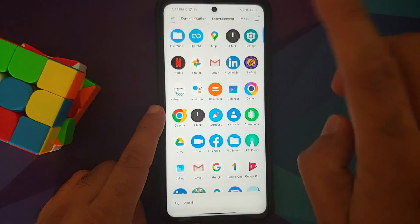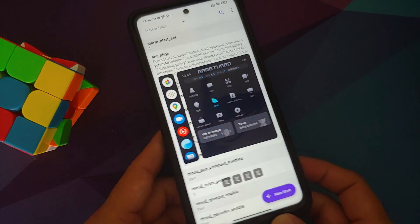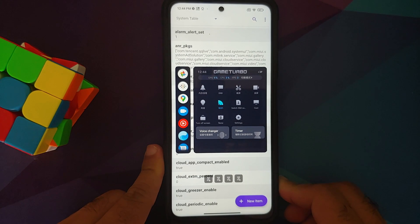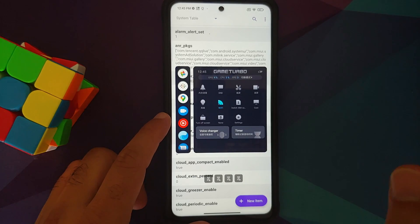For starters you get something called Game Turbo. At the time of recording this video I am running Game Turbo 4.0, which has been released only in China for now and it might come with MIUI 13, but you can install this on MIUI 12 and MIUI 12.5 without having to root your device. The video for that can be found in the description of this video. So first of all let us look at the features of Game Turbo.